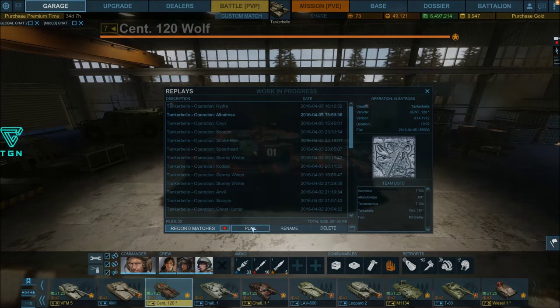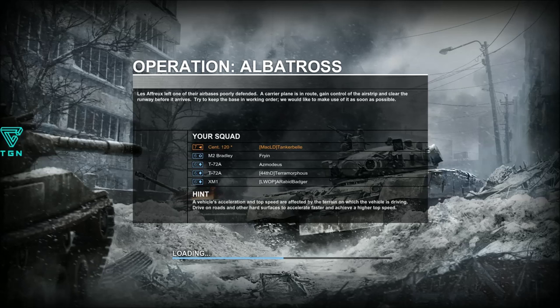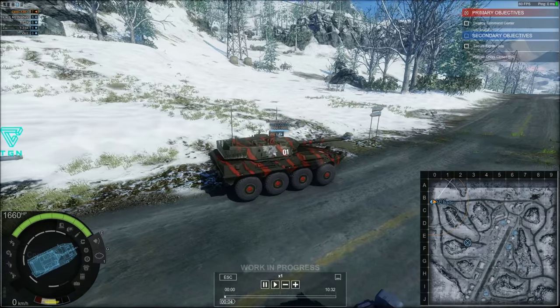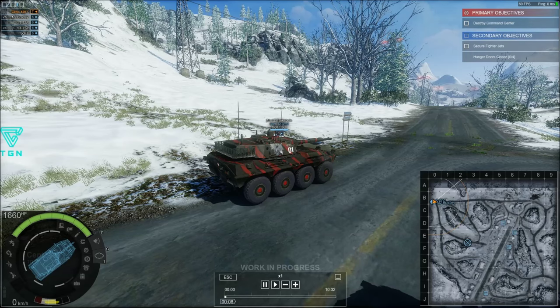This map is essentially the same as Ghost Field. You spawn from a different area, and it's wintertime as opposed to a rainy fall or summer afternoon, so it doesn't quite look the same. But from what I can tell — and I'll put up an image of the Ghost Field map at the end — if you look down here on my mini-map, you can see it's basically the same airfield. The hangars down there in I-3 are in the same spot as Ghost Field, but we're starting up in B-Zero.